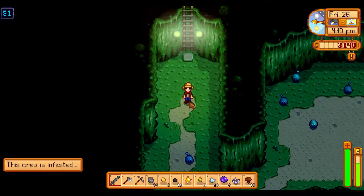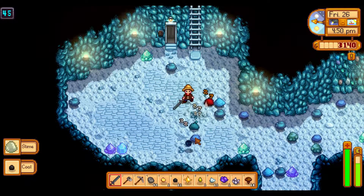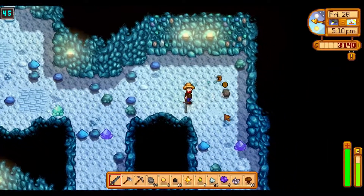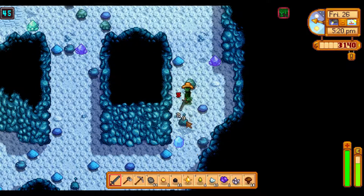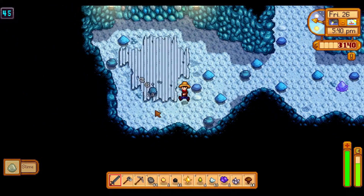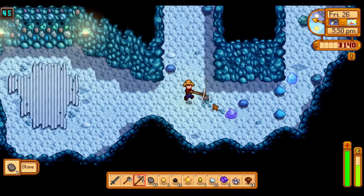Let's try level 45 then. There we go, some dust sprites — let's get as much coal as we can. Some fighting experience from slimes as well. Another slime — give me your best shot! Now we have to find our way down. It's 6 p.m. — we're doing good on time. I don't hear any more dust sprites unfortunately, would be cool to find some more. Iron, a bat, and a way down — let's take that.